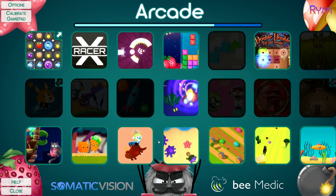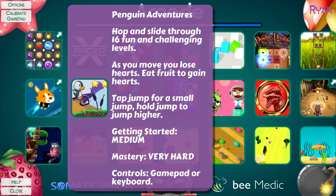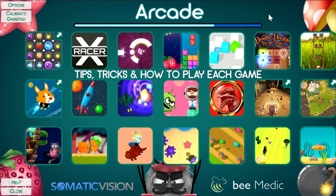Now let's talk about tips and tricks for Arcade. The first thing to notice is that Arcade does have Autopilot, but only about half of the games are available to play on Autopilot. You can change Autopilot in the Arcade main menu by clicking Options and then toggling the Autopilot checkbox. When you roll over each game, it has the most important information you need to beat that game, so read carefully if it's your or your client's first time playing. There is a long video specifically dedicated to tips and tricks for each arcade game — just search YouTube for Somatic Vision Arcade and watch the Game Tips video. In YouTube, you can jump directly to tips for each individual arcade game in the links in the video description.